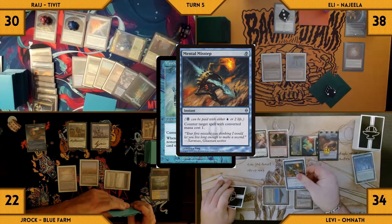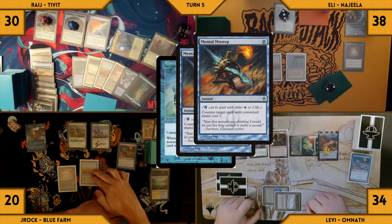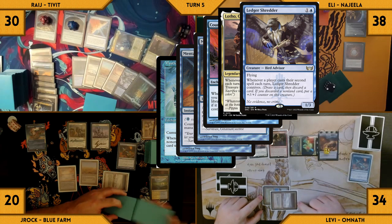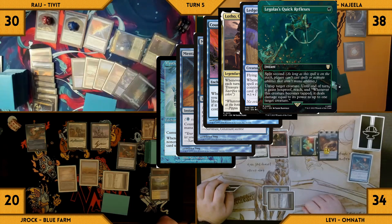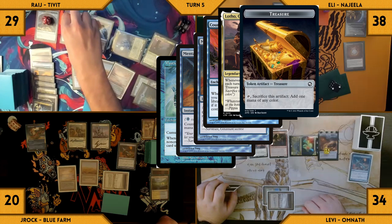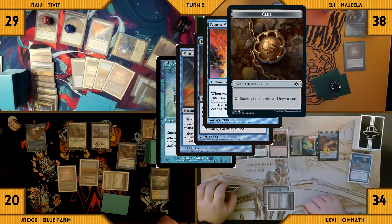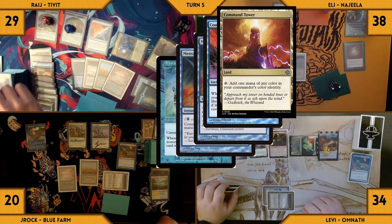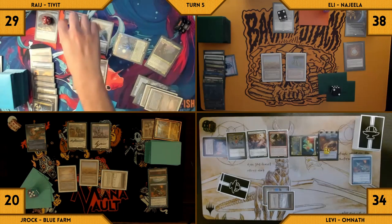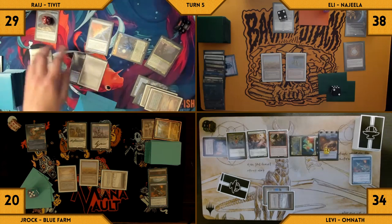In response, J-Rock pays 2 life and casts his own Mental Misstep. Ledger Shredder, Lotho, and Counterbalance all trigger. Eli connives Legolas' Quick Reflexes, giving Shredder an additional counter. Rage loses a life and creates a treasure through Lotho. With the Counterbalance trigger on the stack, Rage cracks a clue, draws a card, and reveals a Command Tower on top. Misstep counters Misstep and the fish resolves. J-Rock attempts to pass but in response Rage cracks another clue, and the turn moves to Rage.